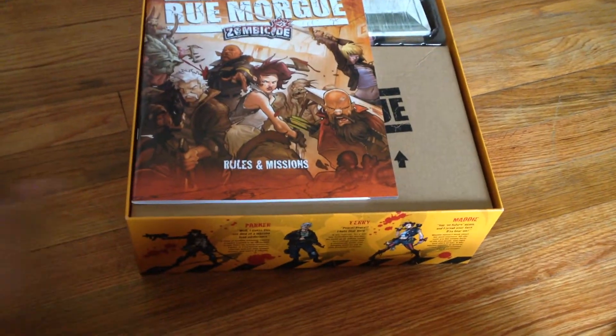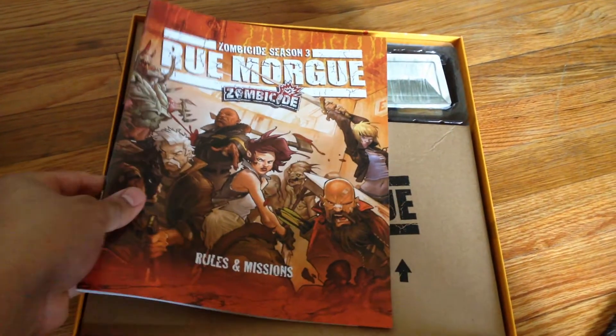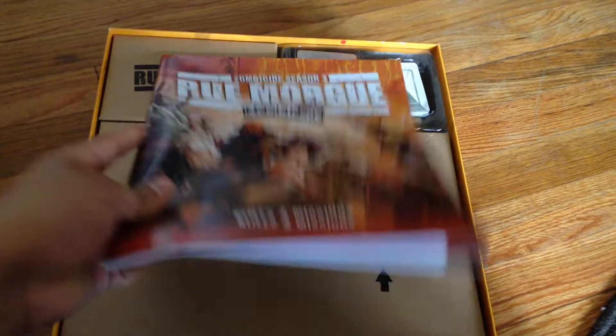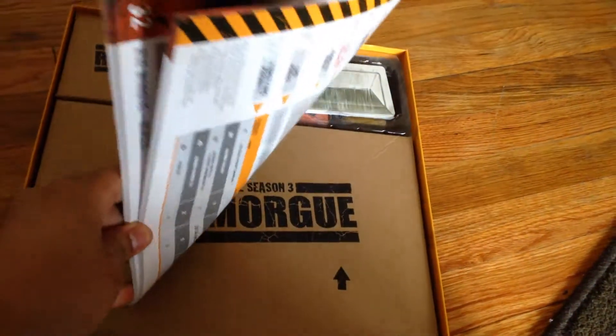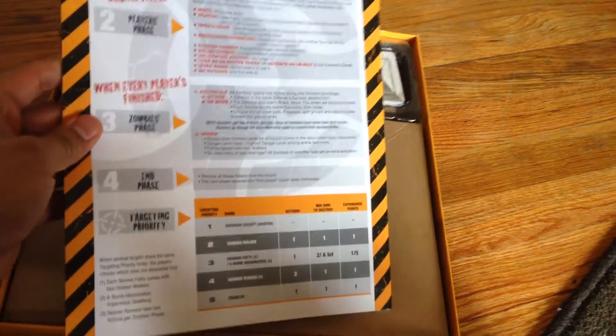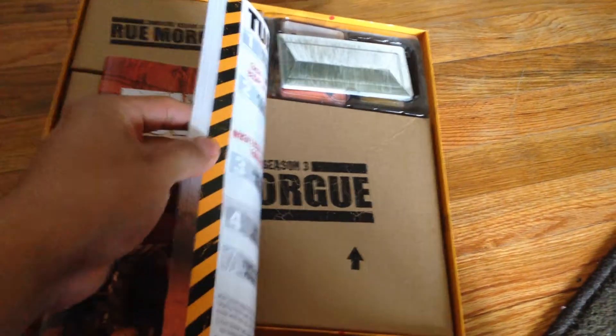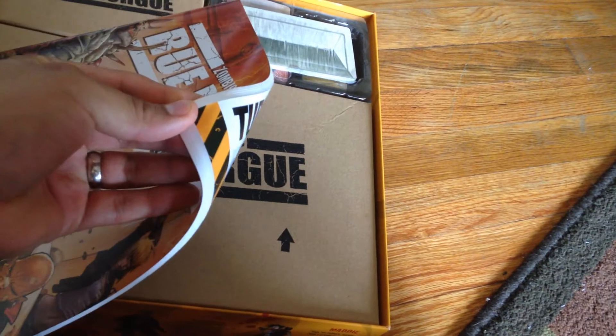I just opened up the shrink wrap but haven't gotten into the box yet. We have the rules and missions still combined into one book. I was hoping maybe they'd do a separate book with the missions and stuff, but this one is definitely the thickest one so far.